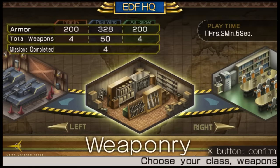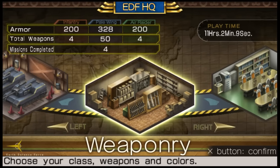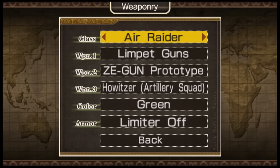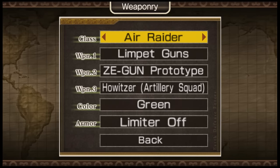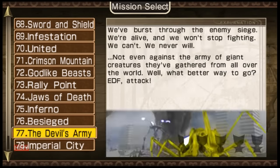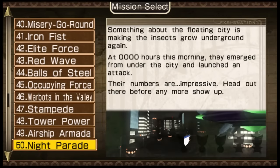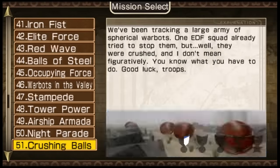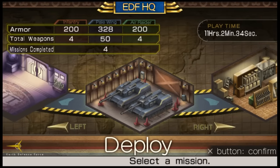Let's compare the game to its previous version and its predecessor. Compared to 2017 Portable, it has a new class — the Air Raider, which was introduced in the PS3 title EDF 2025. It also has more missions. EDF 2017 had 60 missions, the original version of EDF 2 had 71 missions, and this remake has 78 missions — quite a bit longer than the previous game as well as its original version.